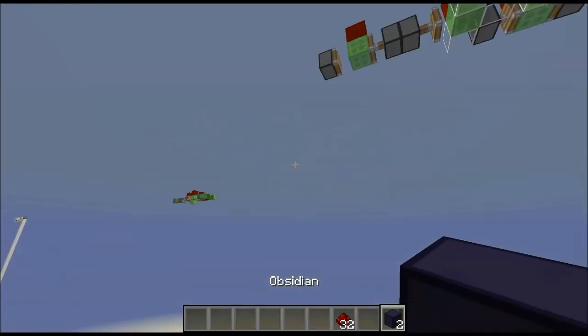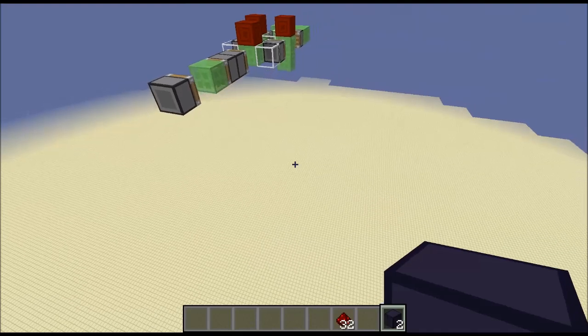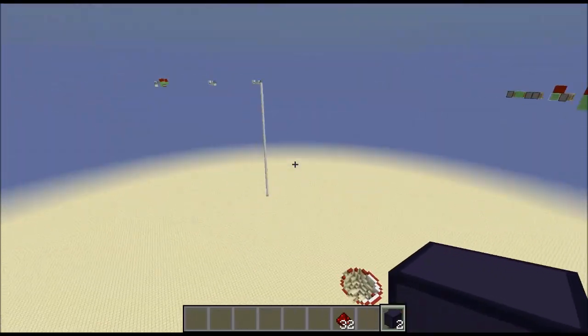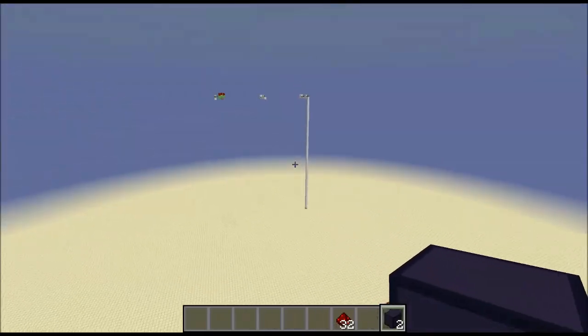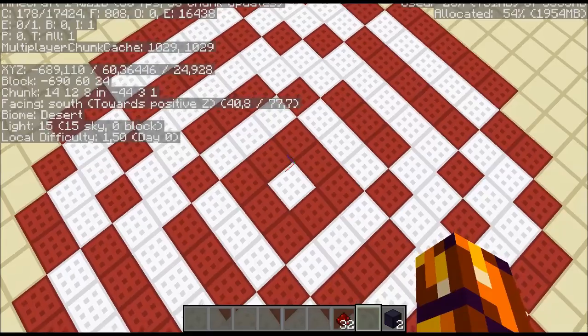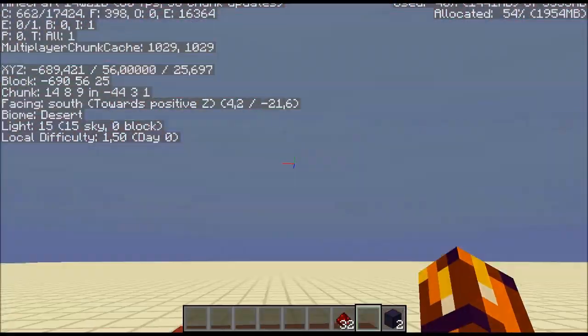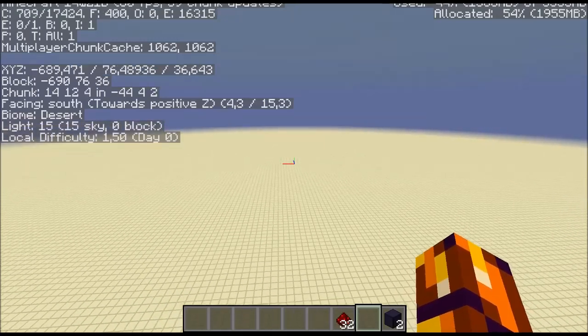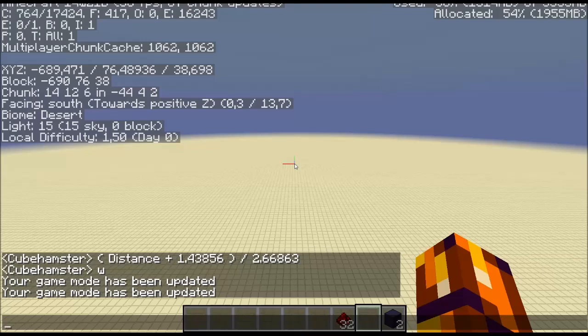The final test, because these are still relatively close by, is one that's extremely far away. Obviously the start is at 620 again, but I'm going to switch to spectator mode and fly all the way off into the distance to get an accurate distance to the far away bullseye. I made it to the last bullseye, which is at Z25. So we came from 620 - that's 595 blocks. That means again, distance plus 1.43856 divided by 2.66863. I actually have a calculator here, so I'm not doing this from my head - that's roughly 223 items.